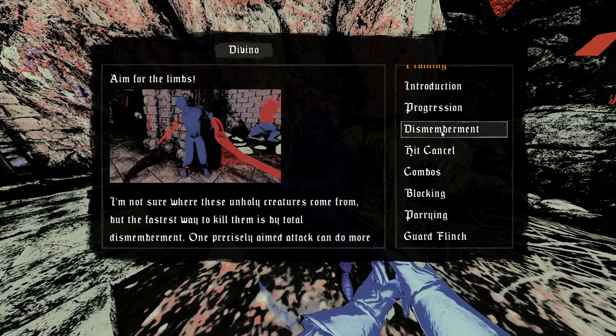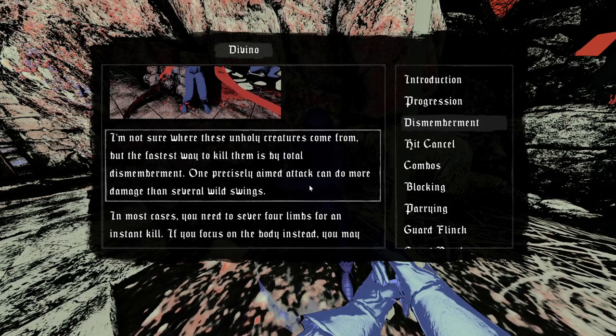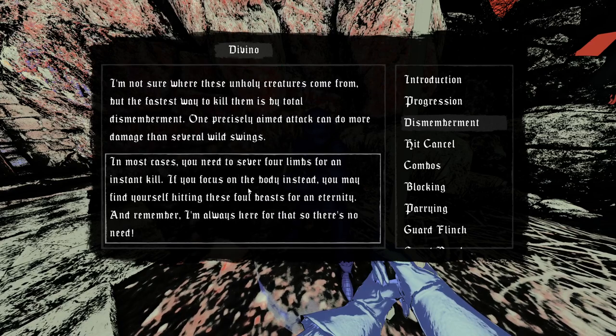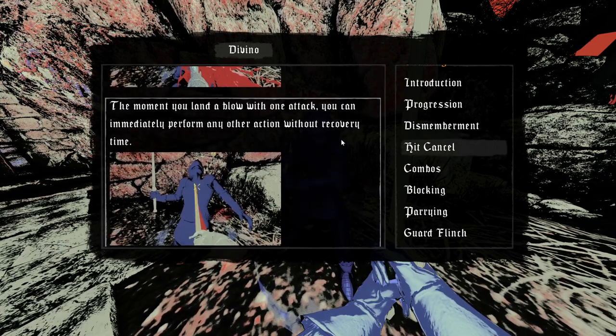Dismemberment — aim for the limbs. Not sure where these unholy creatures come from, but the fastest way to kill them is by total dismemberment. One precisely aimed attack can do more damage than several wild swings. In most cases you need to sever four limbs for an instant kill. If you focus on the body instead, you may find yourself hitting these foul beasts for eternity. Also — hit cancel: the moment you land a blow, you can immediately perform another hit without recovery time.